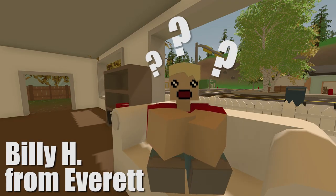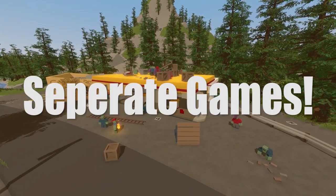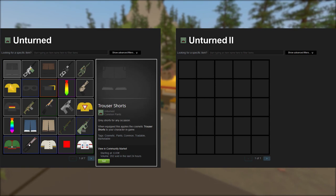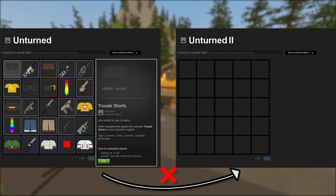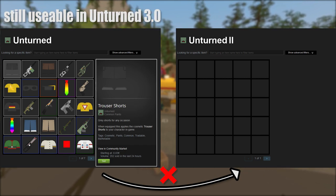You may ask yourself: what will happen to my skins when Unturned 2 comes out? Well, we know that current Unturned and Unturned 2 are separate games on Steam, resulting in two different Steam inventories. That means you won't have your current skins in Unturned 2, but you can still use them in Unturned 3.0.